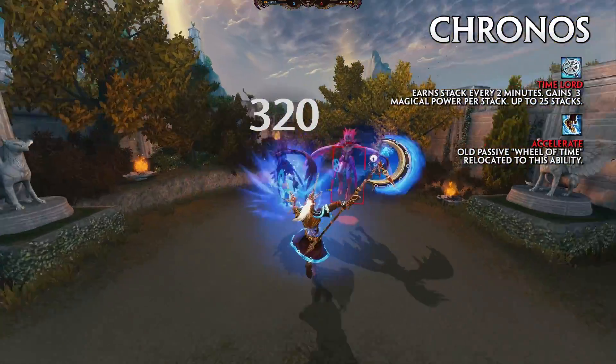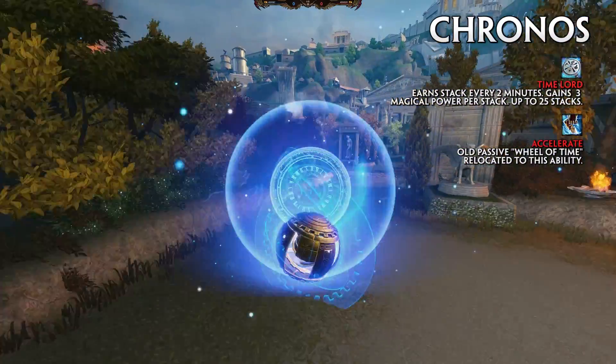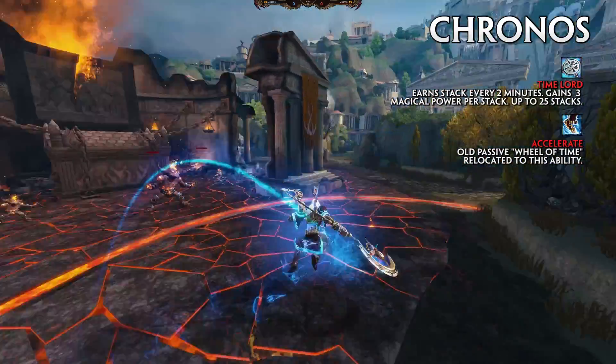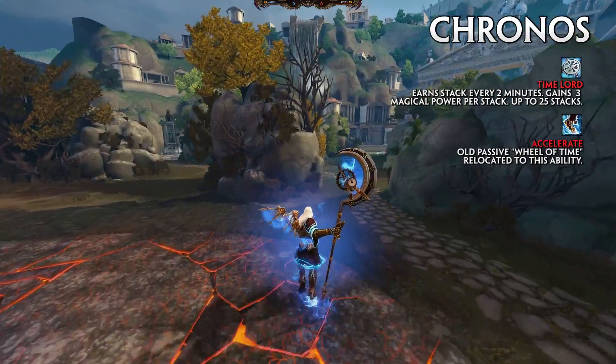Kronos now has a new passive called Time Lord. Kronos becomes empowered as time flows around him — every 2 minutes, he gains a stack that increases his magical power by 3, stacking up to 25 times permanently. Kronos' old passive, Wheel of Time, has been moved to Accelerate.